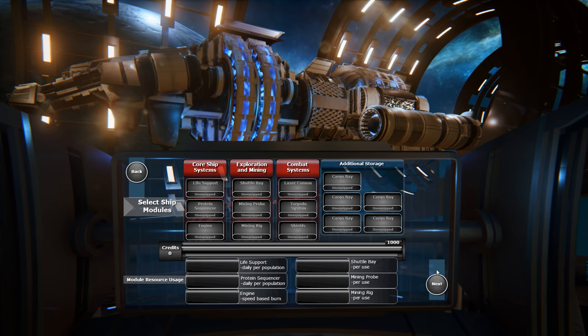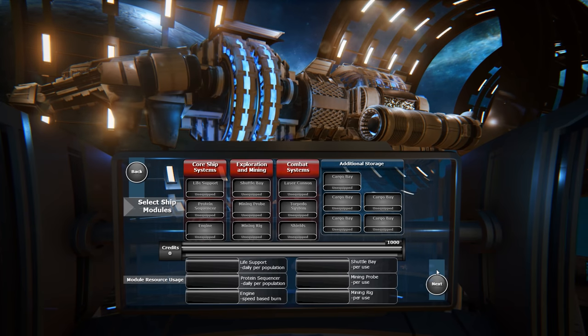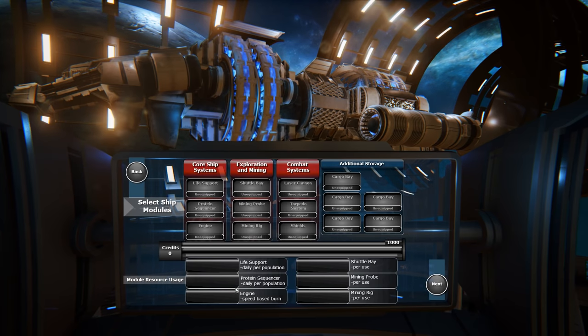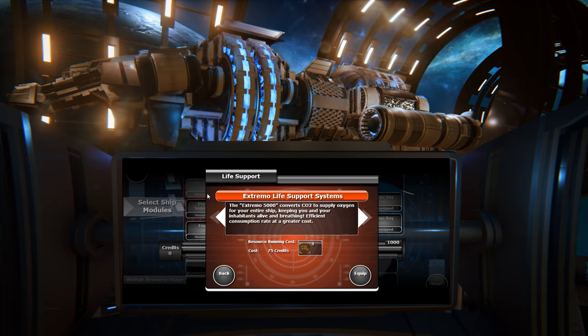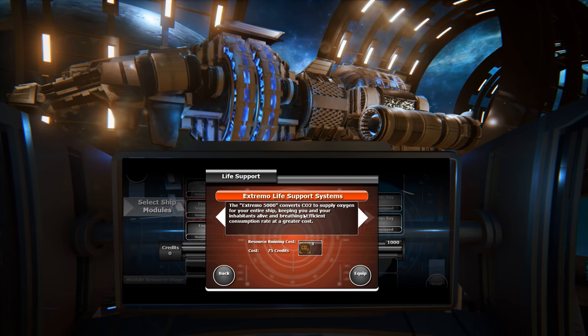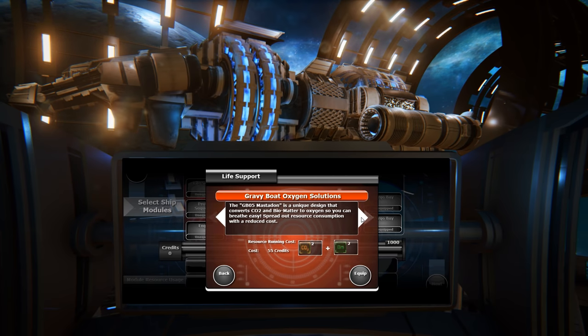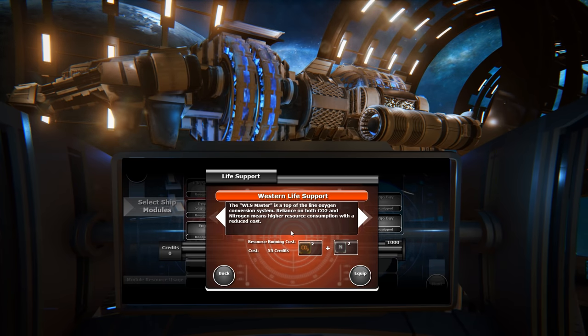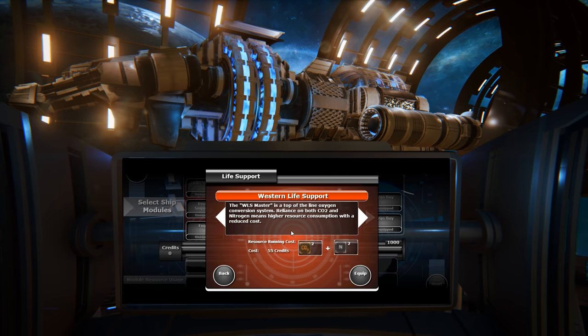The final module selection is at your discretion — choose wisely as we have limited space on board. This is the ship outfitting system. You have a thousand credits and some of these things cost more than that. Down here is the resource usage — how much resource you use per module. We obviously need life support. This creates oxygen supply and there are different types. The Mastodon is a unique design that converts CO2 and biomatter to oxygen with a reduced cost, using two CO2 and two biomass. The Master uses CO2 and nitrogen but is cheaper at 55 credits.